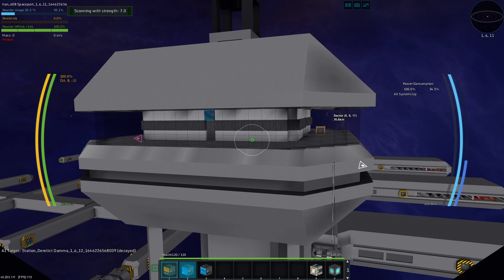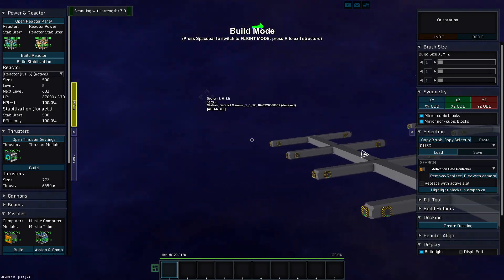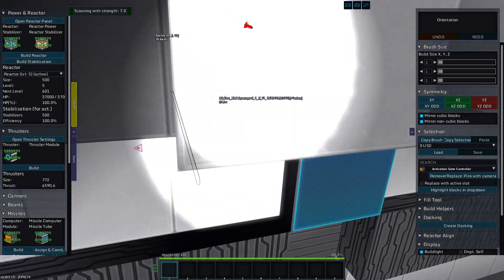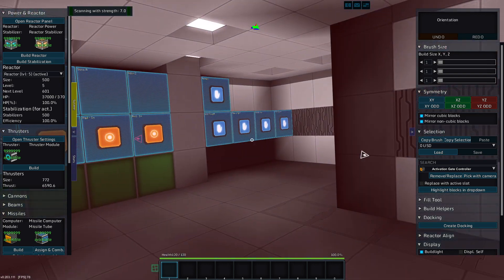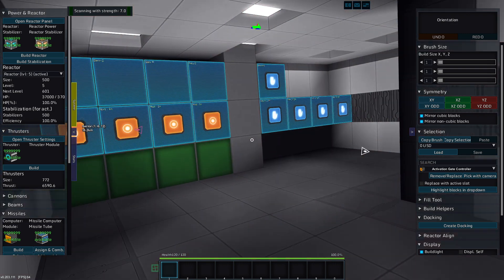And if you want, you can even take those blueprints we pulled out earlier and move them to the blueprint folder. And that should allow you to spawn these in and steal them, if you come through this admin panel here.